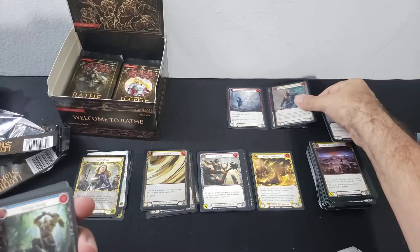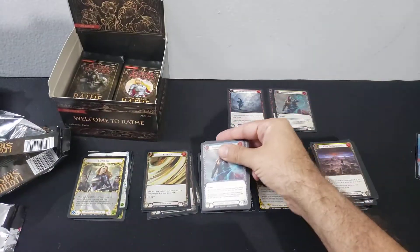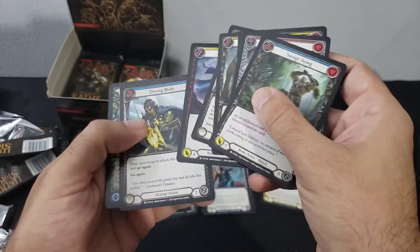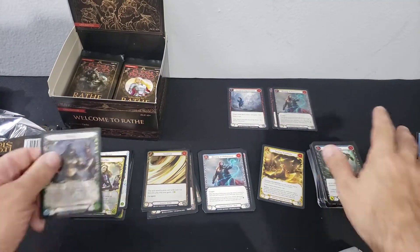That is our second foil rare, we'll put that up there. Put these two there, a bunch of commons, and a Young Orinar is our token.